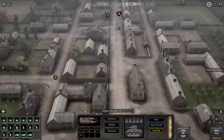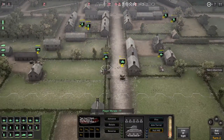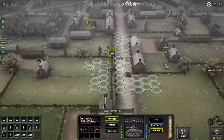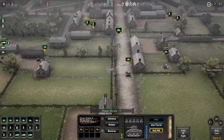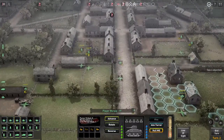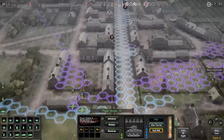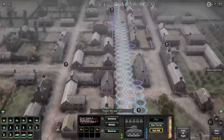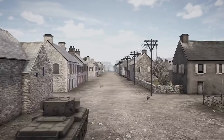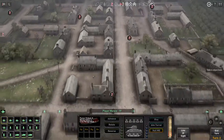That was weird - it didn't actually show my Tiger, it just showed the Panzer four like it was blocking the camera. I've never seen that before. We're gonna go ahead and move you up here. We're gonna advance you this way. Can you aim and fire? Also minimal, but why not. He's got multiple targets to shoot at next turn, so that ought to be interesting.